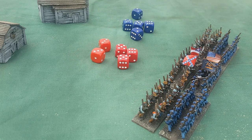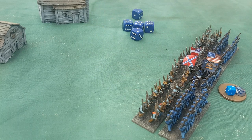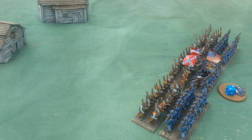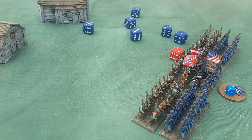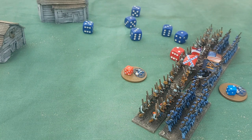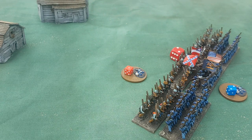The Union rolls morale saves on four or more — three saves and two fails, so two more stamina hits on the Union. Now the Union fights back with six hand-to-hand combat dice but without charging, needing four or more to hit. They only manage one hit on the Confederates; the Confederate save roll is a two, so they fail and take one stamina hit. Hand-to-hand combat is more swingy than shooting; support matters a lot and I'll cover those nuances in the dedicated hand-to-hand combat video.